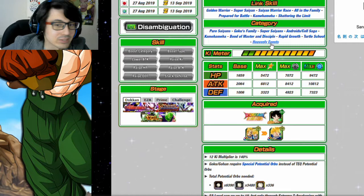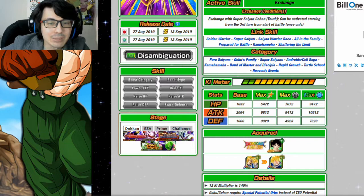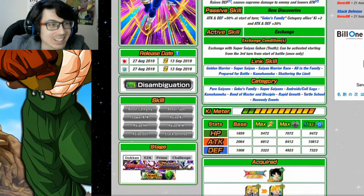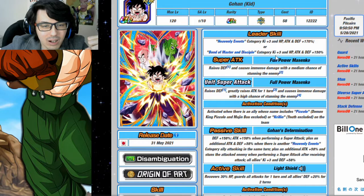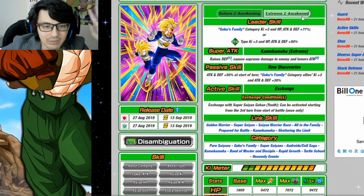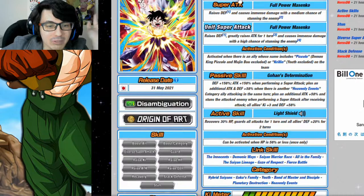The objectively best linking partner this Gohan can have is Exchange Goku and Gohan. First, they are a Heavenly Events unit, so you get your additional Attack and Defense +58. Second, they give Goku's Family category allies Ki +2 and Attack and Defense +30 — giving an extra two Ki on top of your already three Ki. So essentially units only need about one Ki to super attack, as long as they're in Heavenly Events, Bonds of Master and Disciple — they get three Ki from Gohan's leader skill, three from friend support, three from Gohan's passive, and another two from this unit.